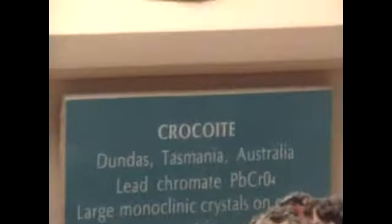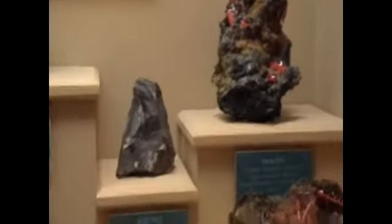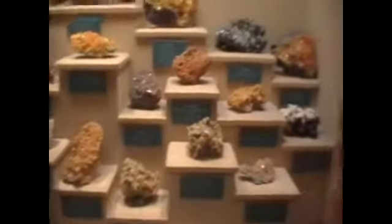That one looks cool. Oh, crocoite? Yeah. They use tungsten for the filaments in light bulbs. That's really cool. Wolframite. Those are really cool.